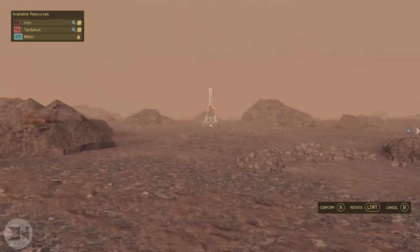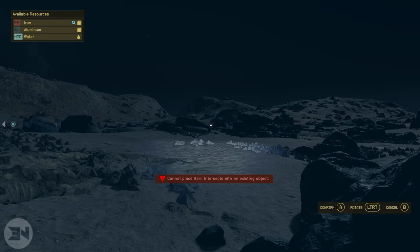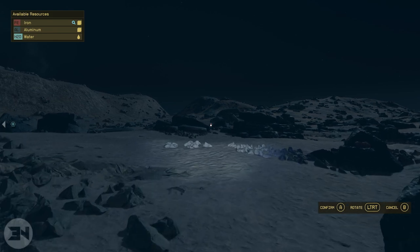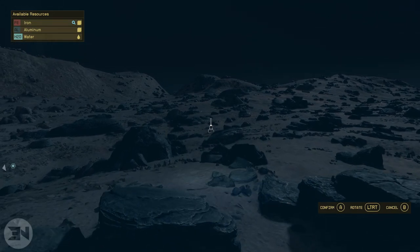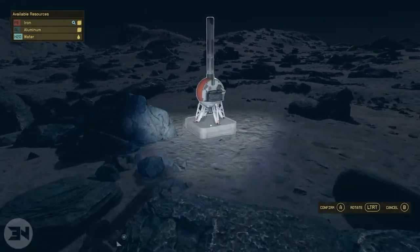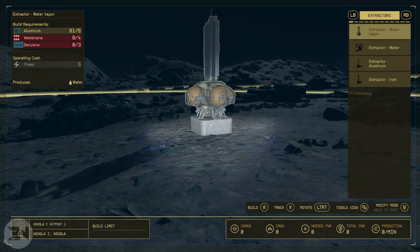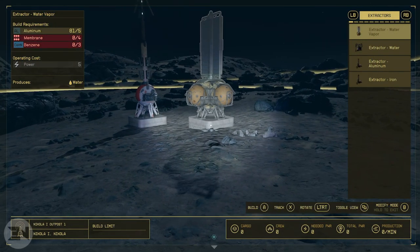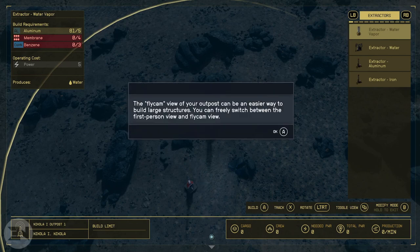If you're really struggling in one area, try landing at a different part of the planet and see if those interconnecting minerals show up in that instance. On my footage you can see me hitting the aluminium–iron border and I was so happy at that point. You just want to get your outpost beacon and place it in that section — it will automatically put you onto the extractors, and you obviously want aluminium and iron extractors.